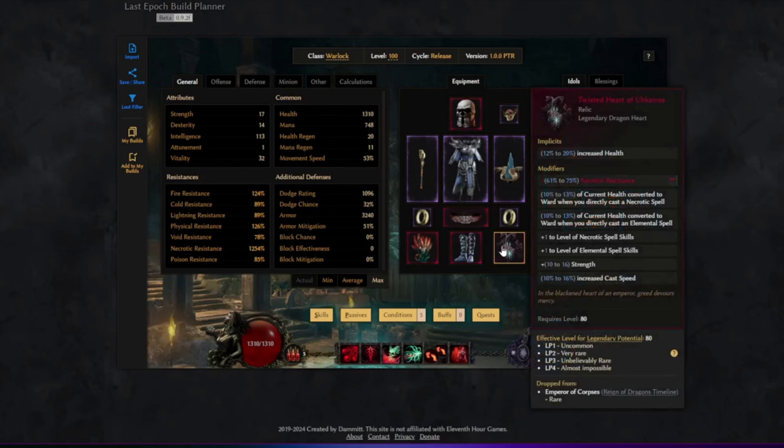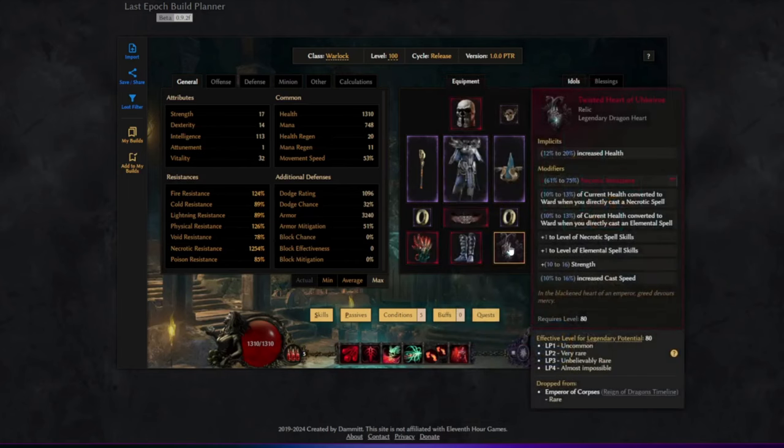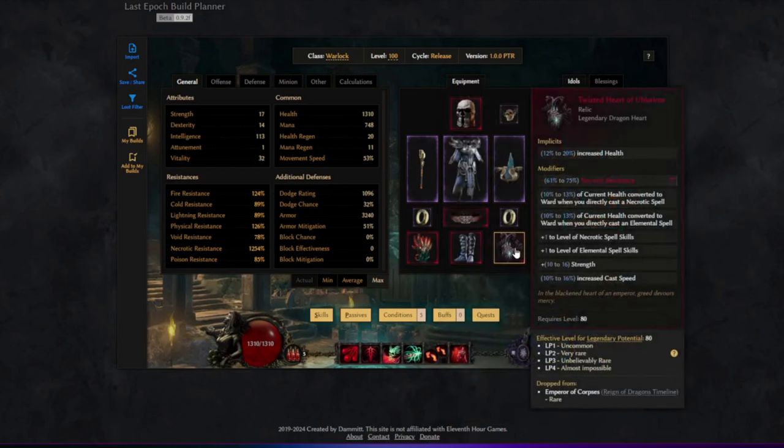We're also using a Twisted Heart and a Burning Everite. This may be overkill but works as a great source of gaining ward fast — we get a percentage of health as ward when we use a necrotic spell, and we also heal from the Burning Everite. We get 3% of necrotic damage dealt as health, which also works for the Torment curse since it's a damage-over-time source. However, since the build doesn't deal damage quickly, this might be a waste of space. The idea was mainly to use this for bosses, using Rip Blood to proc it faster.